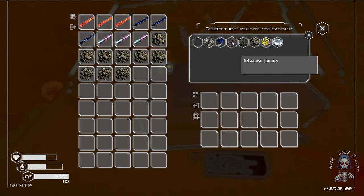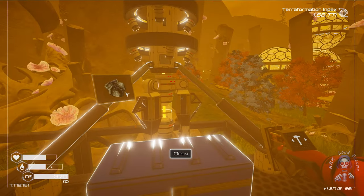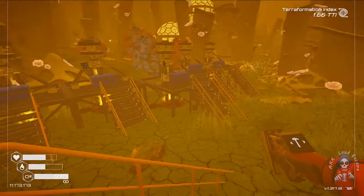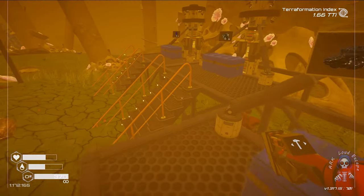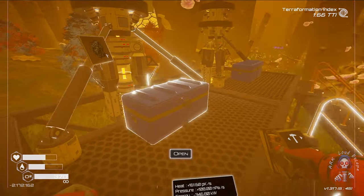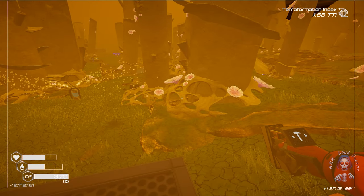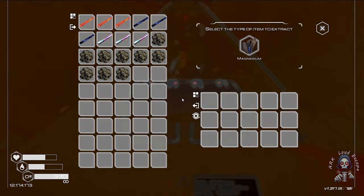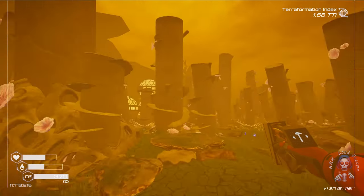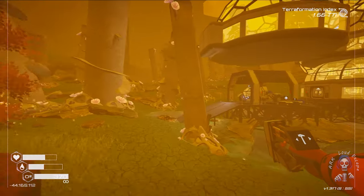We didn't even do that magnesium thing — we should do it now. We can place one optimizer over here to generate much more. Do we need that optimizer? Cobalt — we have enough for that. Titanium, absolutely, and silver — we can do it later on.